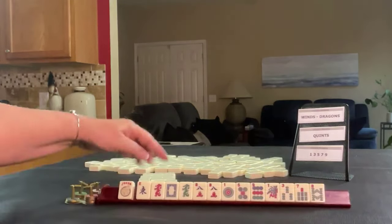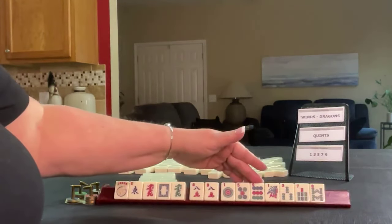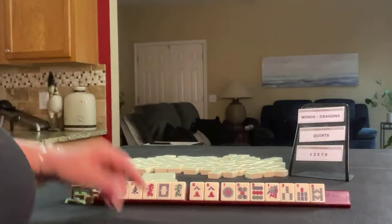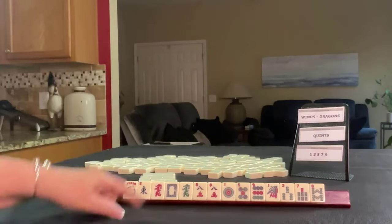The tiles are: a joker, East, one of each dragon, pair of eights, one-five-nine in dots, pair of eights in crack, and one-three-seven-eight in bams. If these were your tiles, which category would you force?